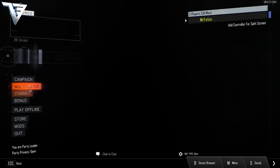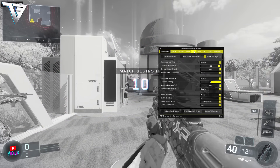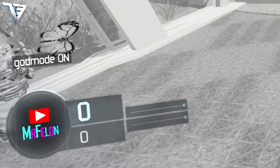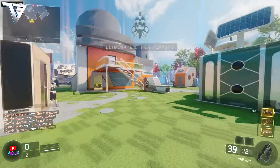If we head to multiplayer again, we can show you the host features. Click on your class, press F5, go to miscellaneous, go to enable cheats. Once you've enabled cheats you can enable god mode and then give ammo, and then you can do UFO mode to just fly about.